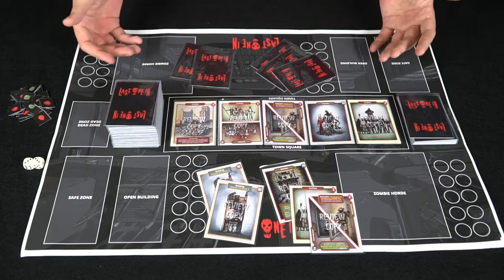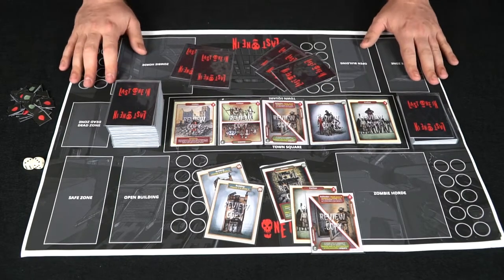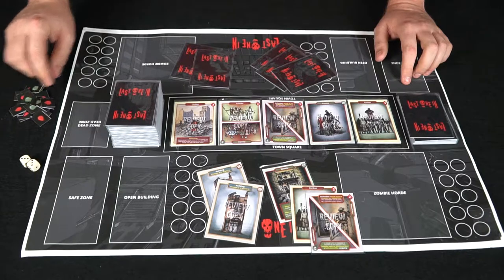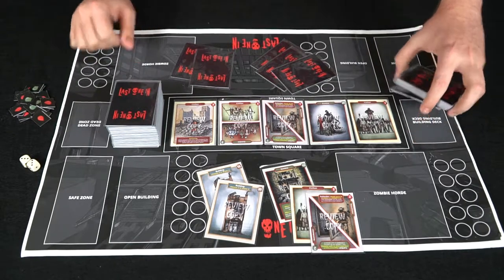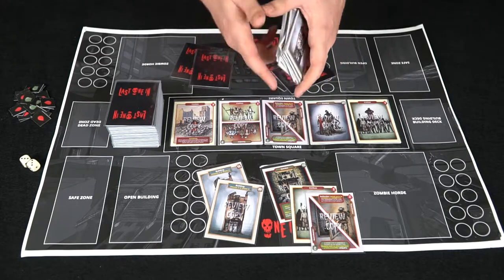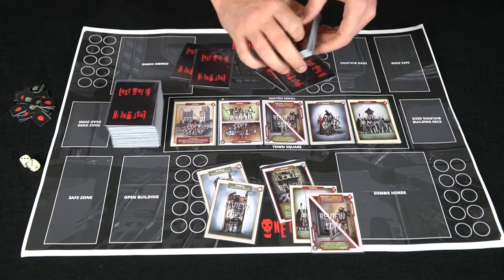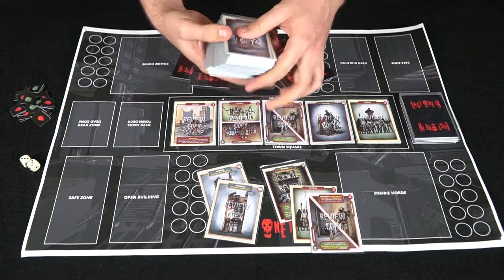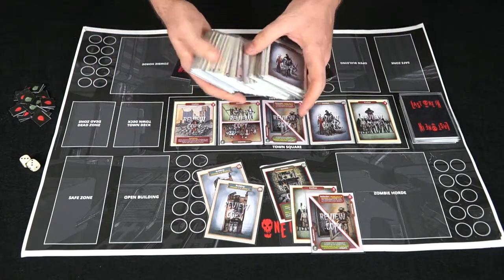Here we have Last One In. As you can see, it comes with a board, two separate decks of cards, a couple of dice, and some tokens. You get two decks: one is the town deck with buildings, and you choose between buildings throughout the game because you'll be putting civilians in them.